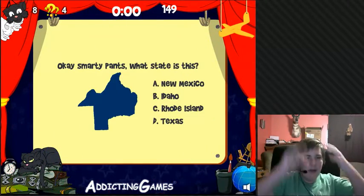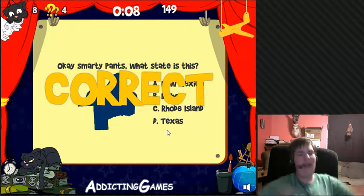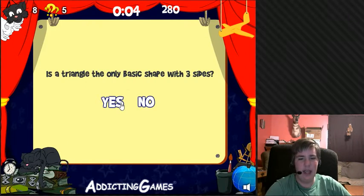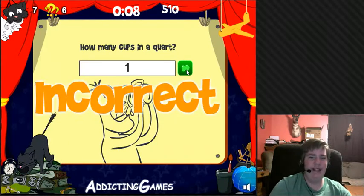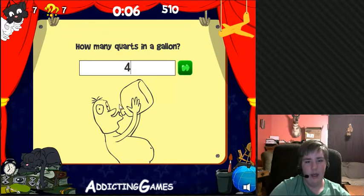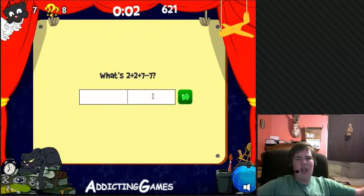Hey, a guy with a sombrero. Okay smarty pants, what stage is this? Texas? Yes! Is a triangle the only basic shape with three sides? Yes, of course. How many cups in a quart? One? Incorrect, of course. How many quarts in a gallon? Four, I think. Hey hey hey — yes! Wait, I finally did something while guessing.